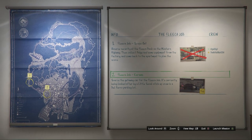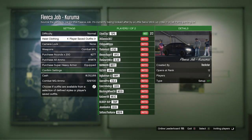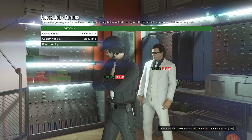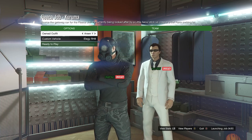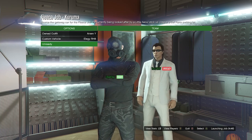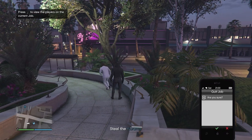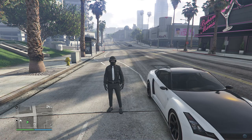Once loaded into the Kuruma job, set your heist clothing to Player Saved Outfits. Confirm your settings and invite a friend or someone random — it's not that hard to do. Once someone joins, launch the mission. When the owned outfits screen appears, scroll to the slot where you saved the outfit, which should look like this. Hit ready to play. Once fully loaded into the Kuruma job, pull up your phone, click on job list, and quit the job from your phone.